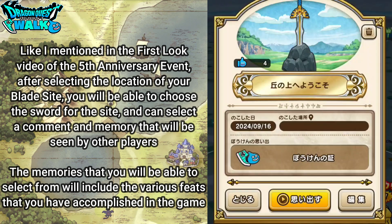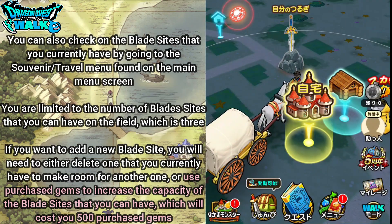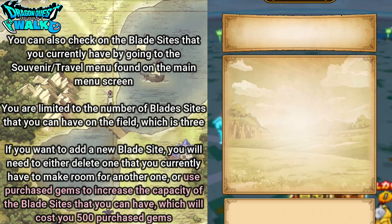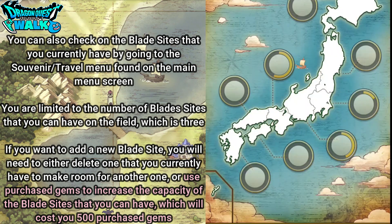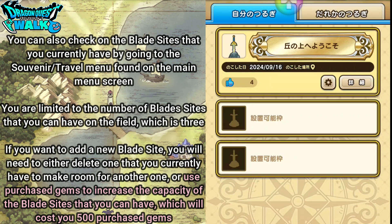You can also check on the blade sights that you currently have by going to the souvenir travel menu found on the main menu screen — that's going to be the Omiyage Odekake. Down at the bottom left you're going to find the blade sight list. There are going to be two different tabs: one for the blade sights you have placed yourself, and one for the blade sights of others that you have actually visited.